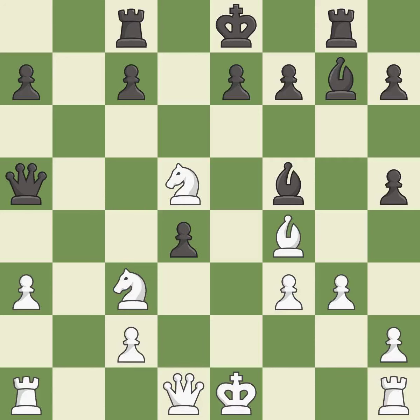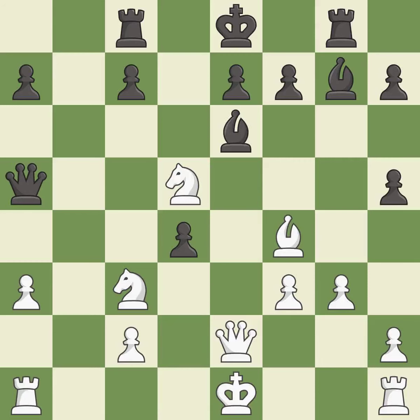Capturing that pawn wins material. This threatens to win a rook. It is best. This threatens to play checkmate. There was only one good move in that position. This overlooks an opportunity to take an open file with a rook. This allows the opponent to win a tempo by threatening a knight — it is a mistake. This blocks an attack on a vulnerable pawn; this is the only move that works. It is a great move. This leads to losing a rook — it is a mistake. This wins a rook. It is a great move.